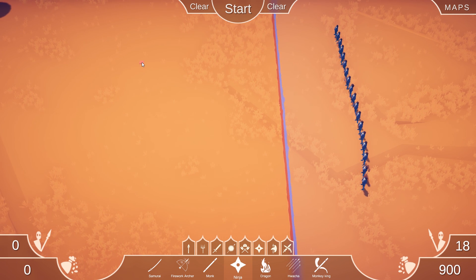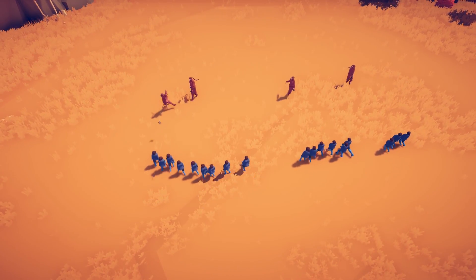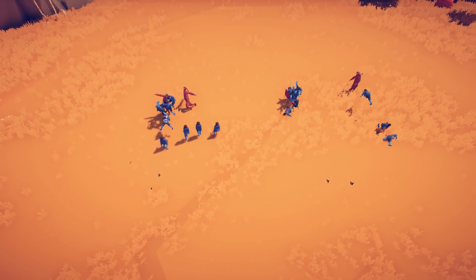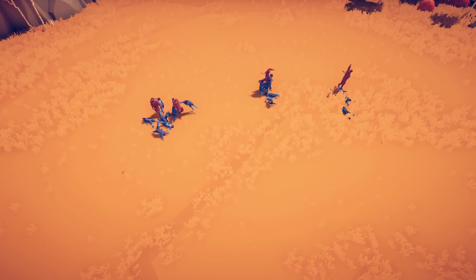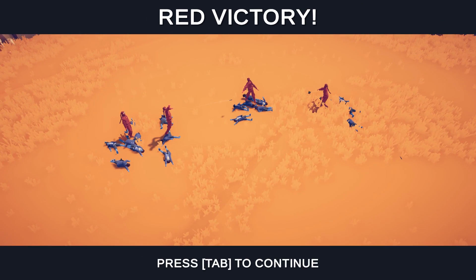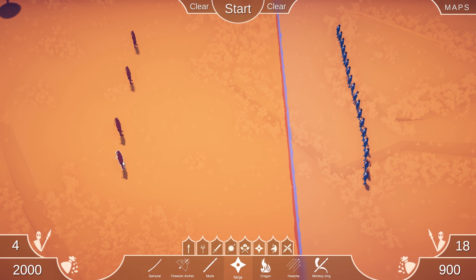Ninjas. I remember these from the earlier updates — back when Totally Accurate Battle Simulator, like years ago, was a thing. These guys threw ninja stars and were pretty freaking amazing. Let's see how they do now — we've got four of them. Are they going to be ninja star throwing boys? Yes they are, and it's devastating. Red victory! These guys are pretty amazing. At 500, they're not cheap, but if you give them a front line, I reckon these guys devastate.